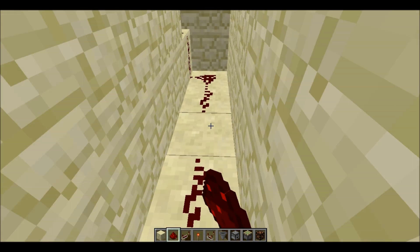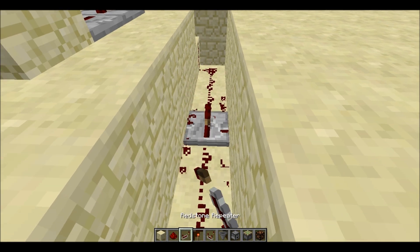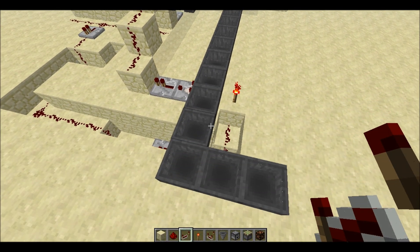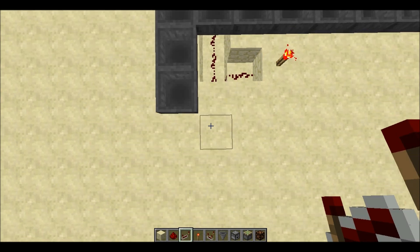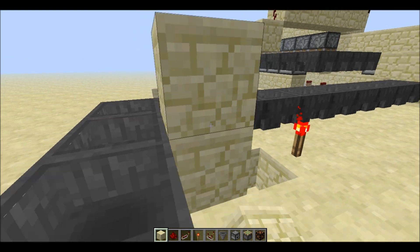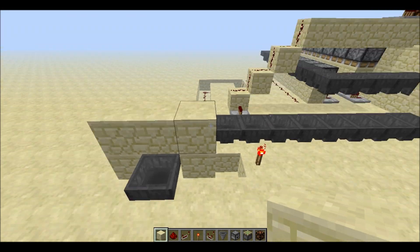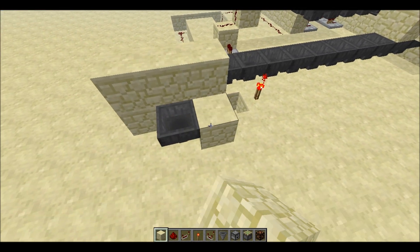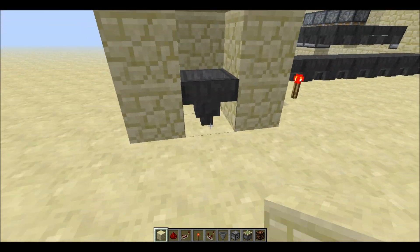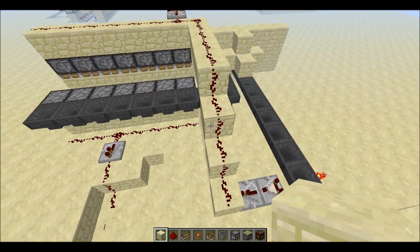We'll need that other trench for something else, so let's place a repeater to make sure the redstone signal gets there. That will turn off the torch right here, which will allow the item to go through into your item collection area. Right here you can make a little shack or whatever you want to collect your items from.